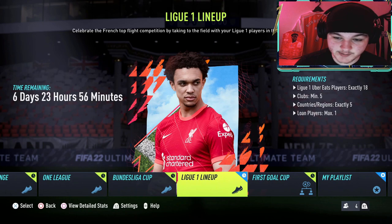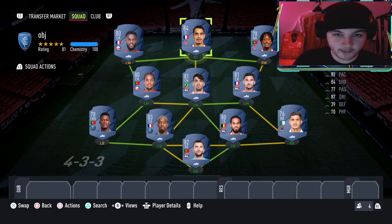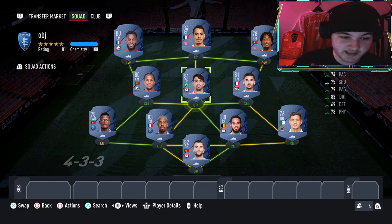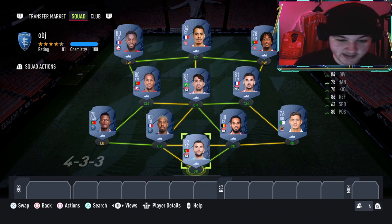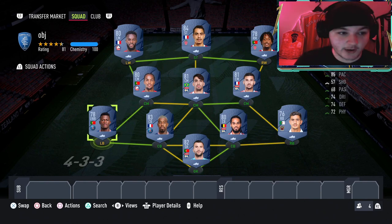We need at least 5 clubs and exactly 5 countries. This is the squad we have come up with, probably going to come in at around 35,000 to 40,000 coins. A little disclaimer — some of these players are out of packs. Ben Yedda's got a Team of the Season, Paqueta's got a Team of the Season, and I believe Nuno Mendes has got a Team of the Season. So if you guys do want to buy these players, buy them as soon as possible because they are only going to keep rising.